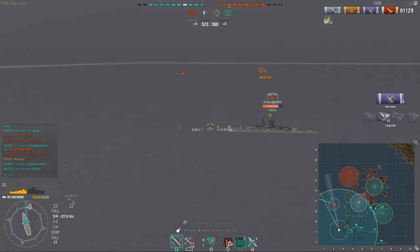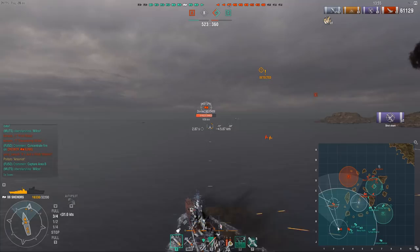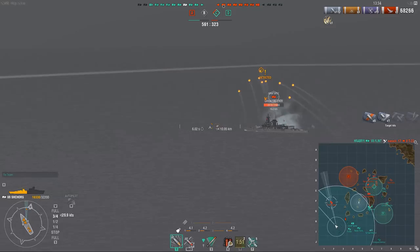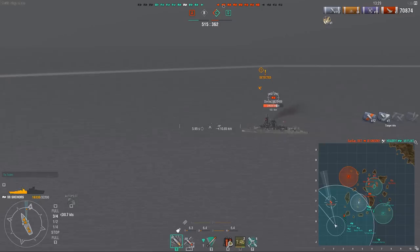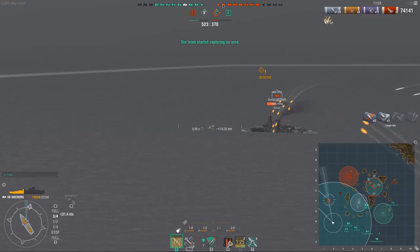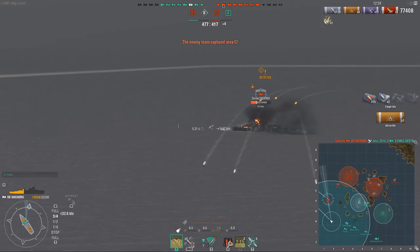Popping defensive AA to help my Fuso — it's a tier 6 carrier, so the AA isn't really that good. But if they fly right on top of you with defensive AA on, you'll have a fairly big impact. Note how careful I am keeping angled against this Graf Spee, because this ship eats a lot of punishment. You never want to be in a situation where you're unaware of where the enemy ships are — not just battleships, but pretty much any ship, because even cruisers that switch to AP can punish you.